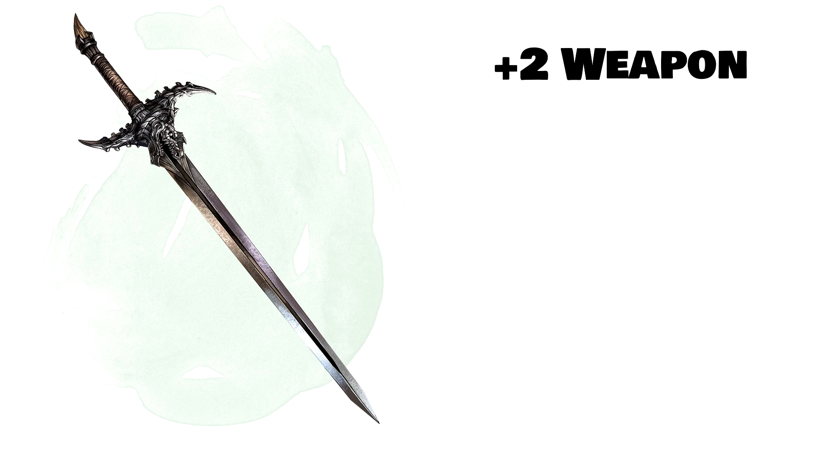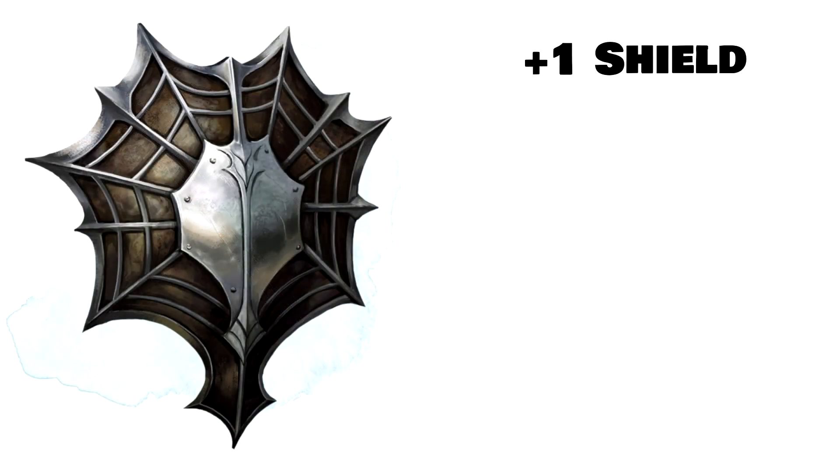At spot 69 is the plus 1 shield. You might be asking, why is the plus 1 shield above the plus 1 armor, and why is it 3 spots above? Well, it's very simple. The plus 1 shield can be used with many more characters. A barbarian can rage while having a shield, but they can't rage with heavy armor. That barbarian can also use unarmored defense with a shield, but they can't use unarmored defense while wearing armor.